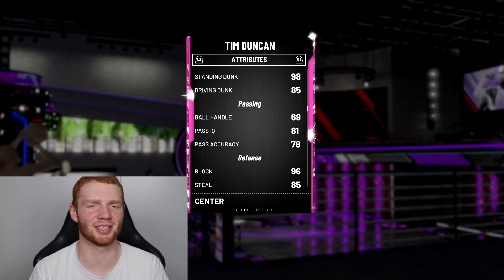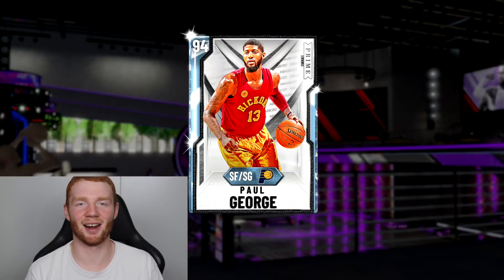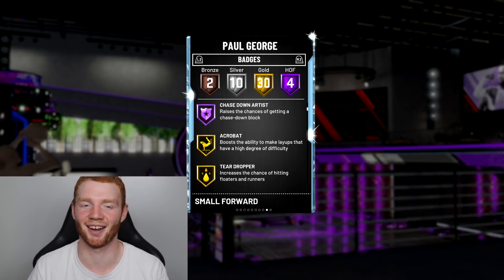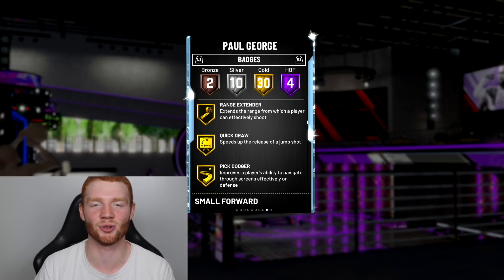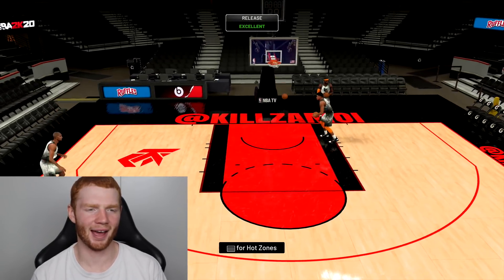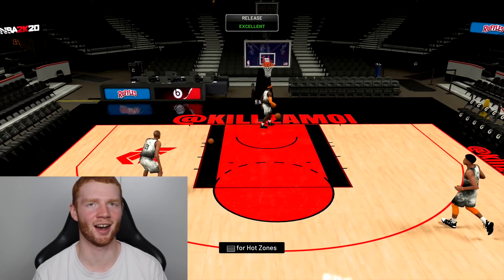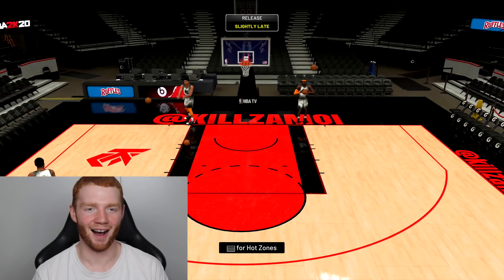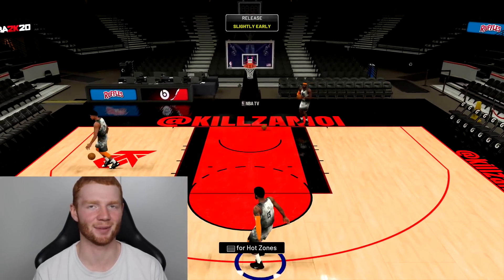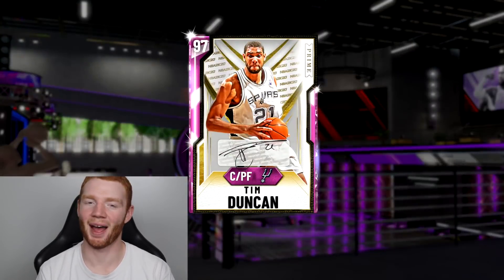Tim Duncan has 12 Hall of Fame badges and obviously great stats — 83 ball handling, great dunking, 96 block, 80 speed, great defense, and he's 6 foot 11. The man I'm super excited for is Paul George — I can run him as shooting guard. He comes with four Hall of Fame badges including Showtime, Fast Break Finisher, Pogo Stick and Chase Down Artist, plus 30 gold badges with Range Extender and Quick Draw. Let's test Tim Duncan's release — actually pretty quick and easy to time, I really like it. Paul George's release is super fast — definitely his best release ever in 2K. This card is about to be very good.